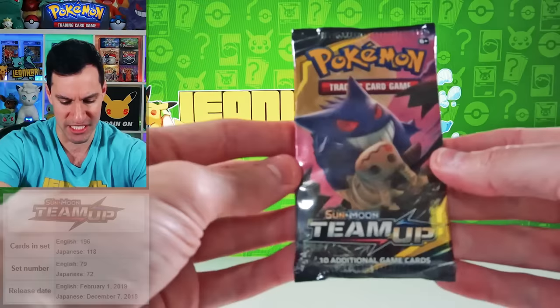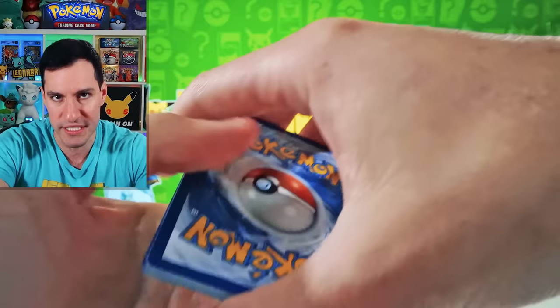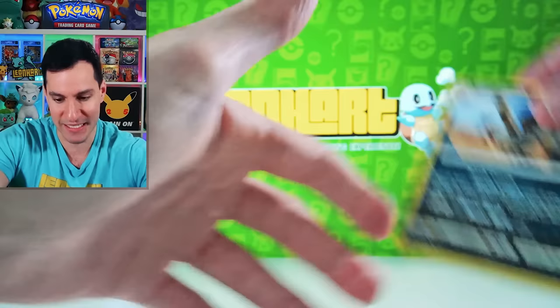Next up is Team Up. Team Up has a card I have yet to pull — Sabrina Full Art Trainer, my favorite gym leader of all time. Lightning Energy and I still have not pulled it. Knit Arena, Cosmog, Ponyta, Grimer, Pangoro, Charizard Reverse! Very nice! And... Mandibuzz!